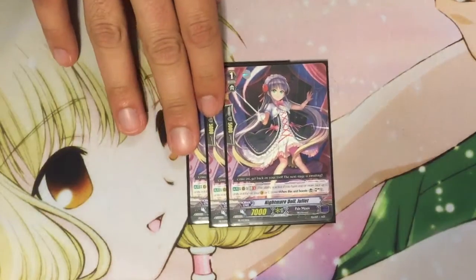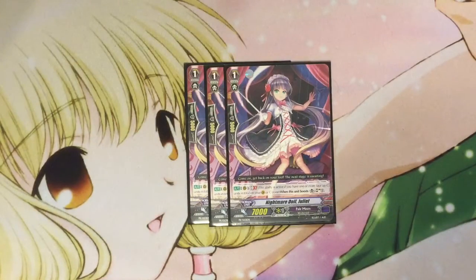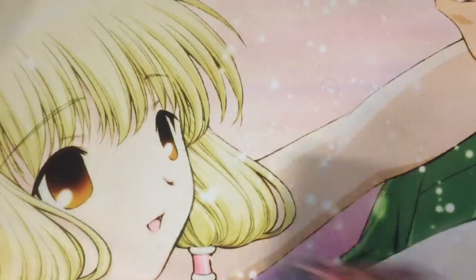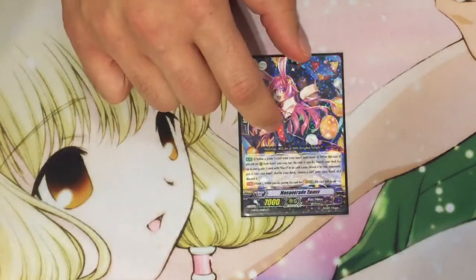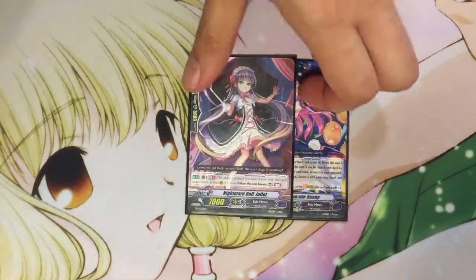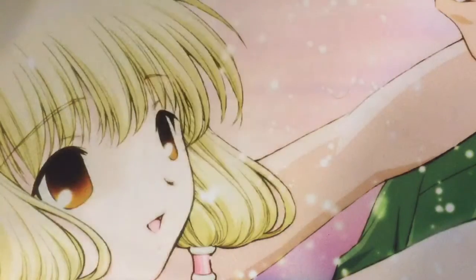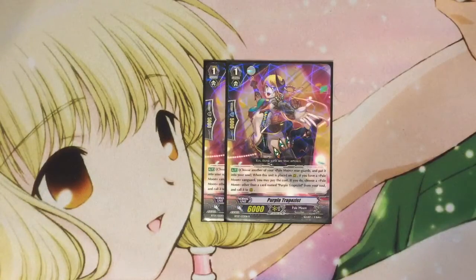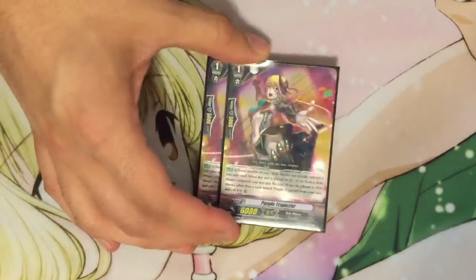And three Nightmare Doll Juliet. She is Soul Charge power — when this unit boosts, you Soul Charge 1. Simple as that. It's a GB1 so you have to stride, but it builds up the soul. Also, just one stride enabler at the moment; we'd most likely take out a Juliet for another one, just to help with the strides because you do not want to discard Alice for your stride cost. And two Purple Trapezes — just helps set up some early gameplay as well as late gameplay.